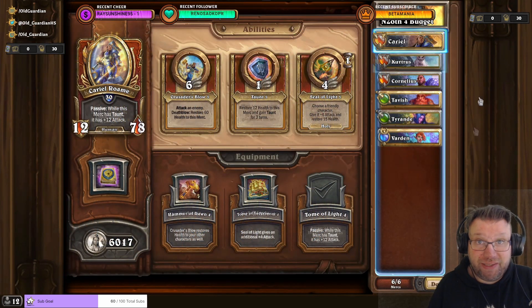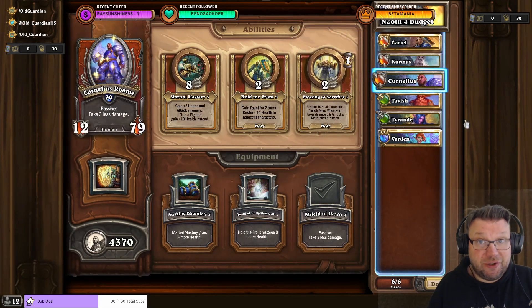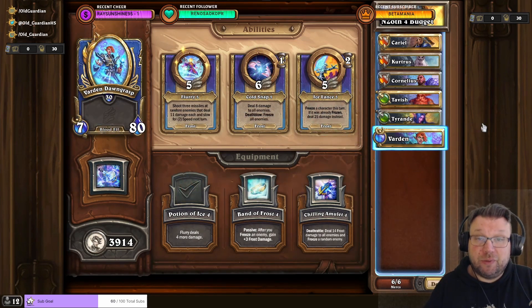I'm using Cariel with Tome of Light, Curtress with Demon Guard, Cornelius with Shield of Dawn, Tavish with High Power Rounds, Tyrande with Verdant Recurve, and Warden with Potion of Ice.